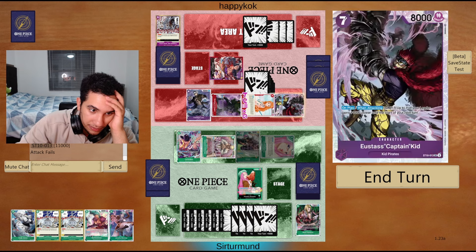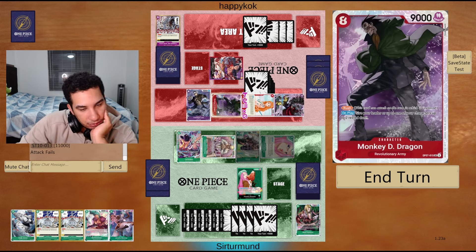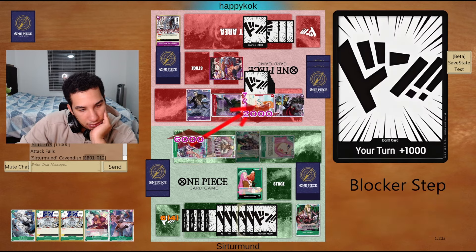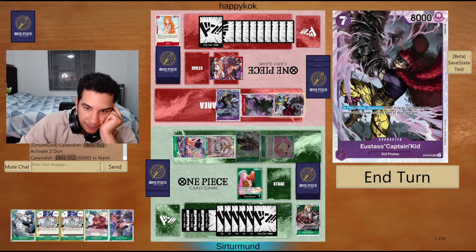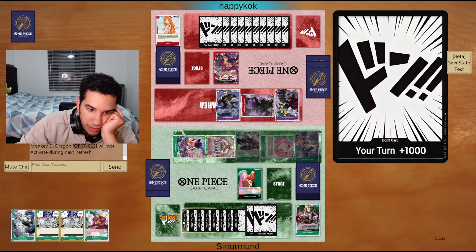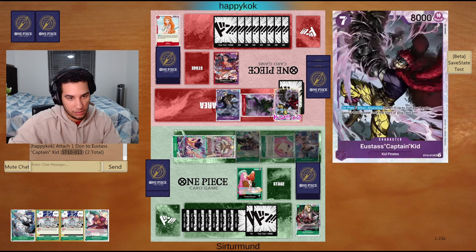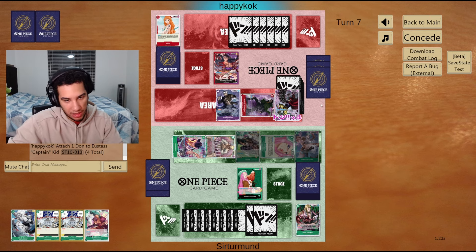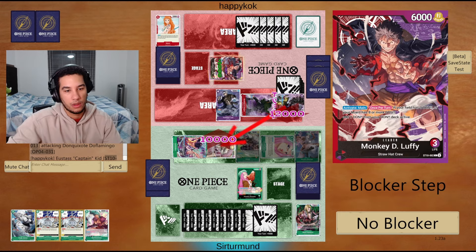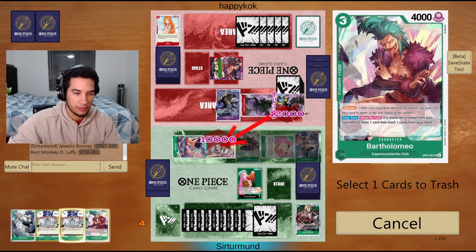I could do it on the dragon, but then I'm not attacking their leader. So I think we just go here. Bonnie's going to have to give me their Law. Let's go like this. I don't want to give them that blocker. First opponent to do more — you know I have the blocker. Honestly, I don't even need to actually play the blocker. I will give you the blocker here.